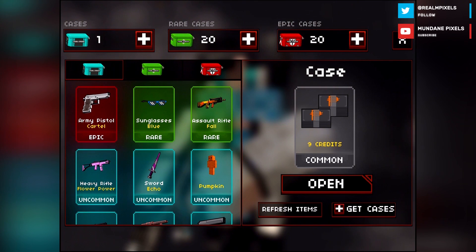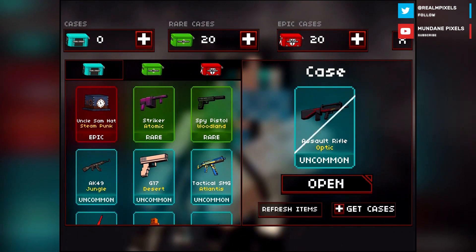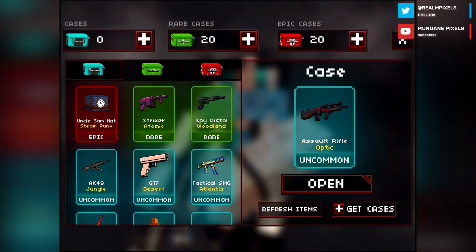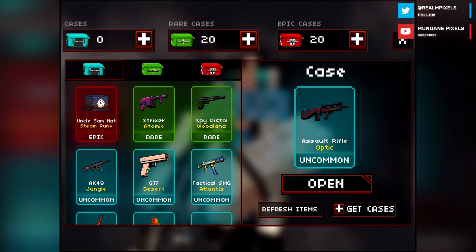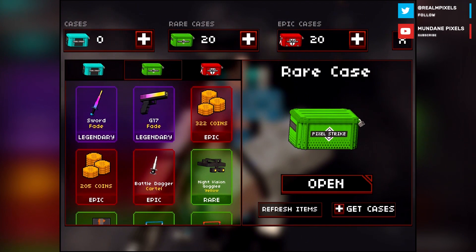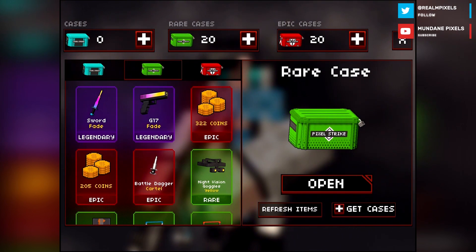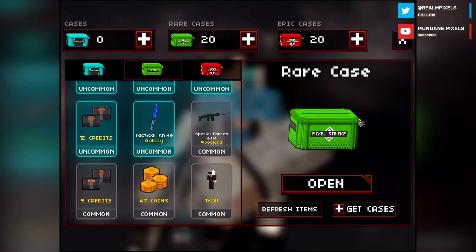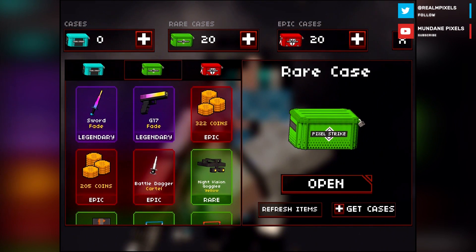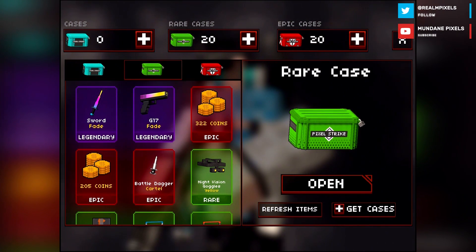The final normal case got us an uncommon assault rifle optic — that's really nice, I don't have an assault rifle skin so that's going to get equipped. I'm closing and reopening my microphone software over and over just to make sure I don't turn into a robot, because I can only record this once. Anyway, we're moving on to the rare cases — these are green. We could still get that troll skin, which would be very unfortunate, but there's also a chance to get very nice fade skins and as much as 322 coins. Let's see what we get.